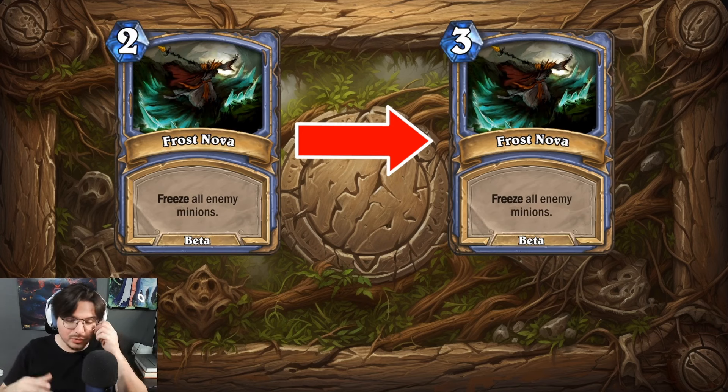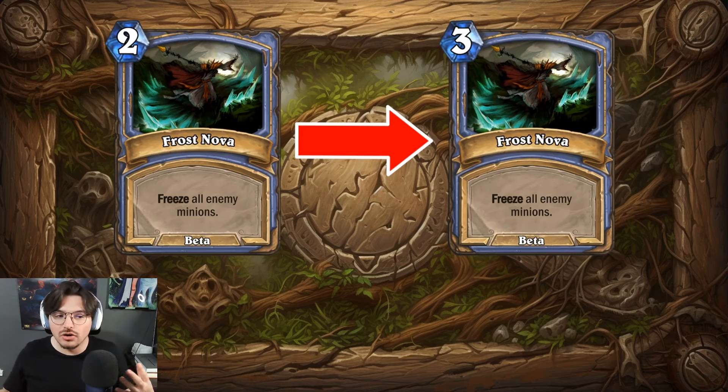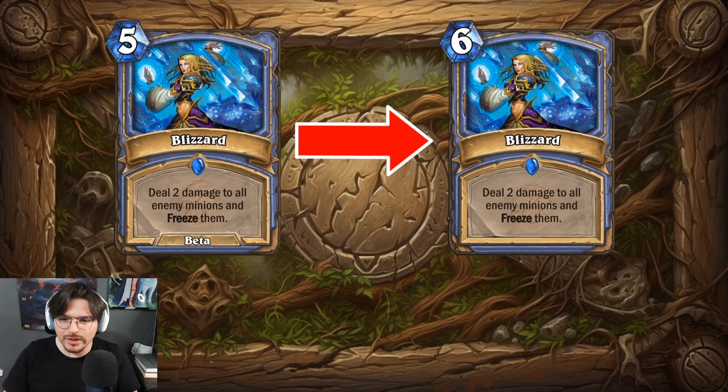Speaking of freeze effects: Frost Nova. If anyone doesn't know, Frost Nova is a crazy card for Mage — most powerful, and probably one of the strongest cards in the legacy set. Just freezing all minions for three mana is very cheap. People would choose this over Blizzard because you didn't really care for the extra two damage; you cared for the mass freeze. Well, back in the beta phase it actually used to cost two mana. If you think it's crazy now, imagine it at two mana.